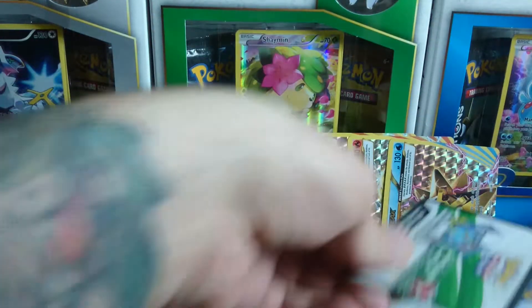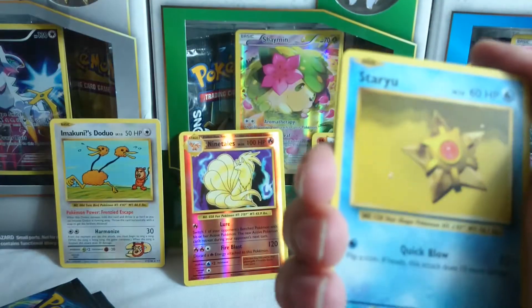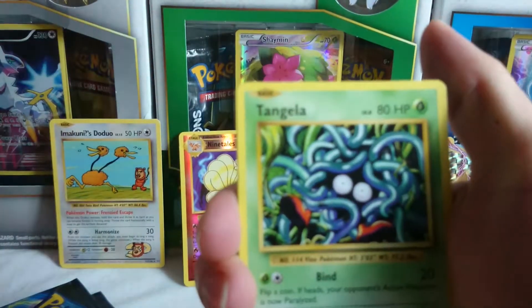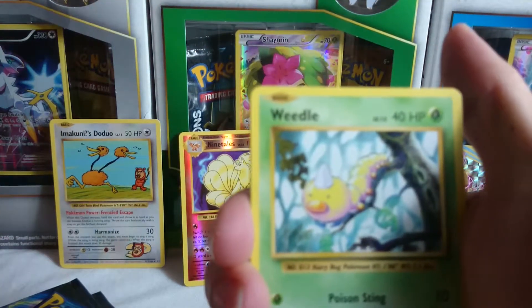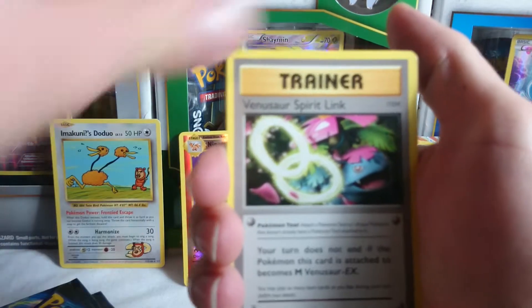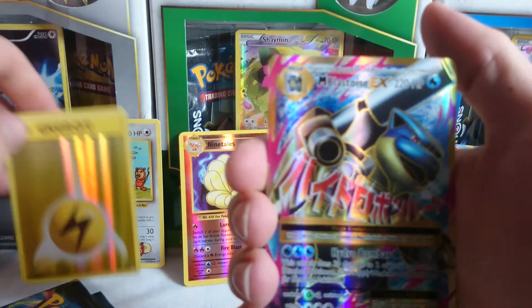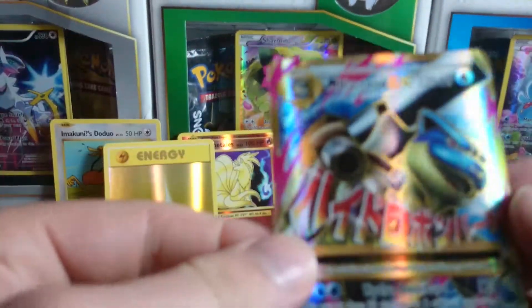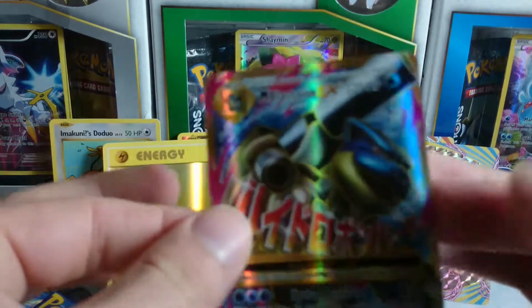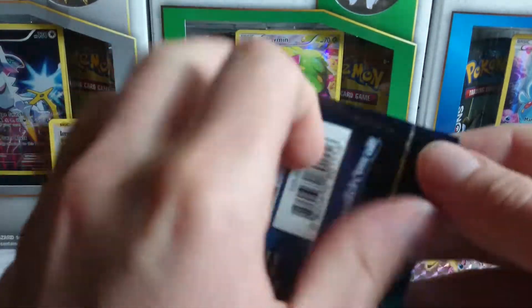Wow, these packs are just shredding. All right — Lightning Energy, a Staryu, a Tangela, a Rattata, a Weedle, a Charizard Spirit Link, a Metapod, a Venusaur Spirit Link, a reverse holo Lightning Energy, and a Mega Blastoise EX Full Art — that is awesome! Look at that!